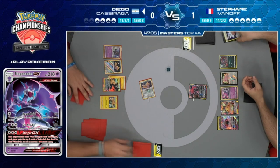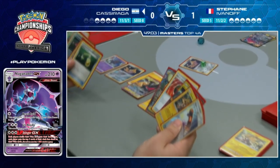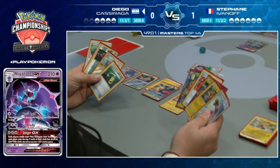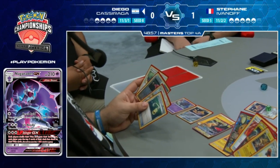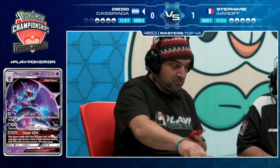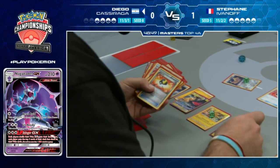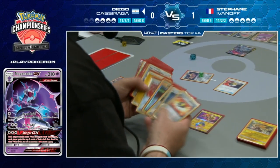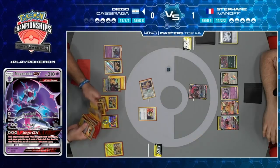Naganadel GX gets talked about on stream - Stinger GX has both players shuffle their Prize cards into their decks, then draw three or put the top three cards into their Prize cards. Diego uses Stellar Wish - the most useful card is probably an Escape Board. Tapu Koko Prism Star comes down instead.